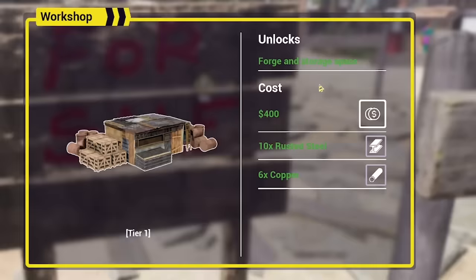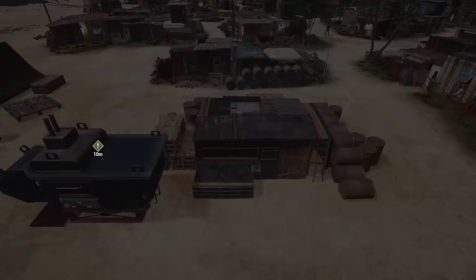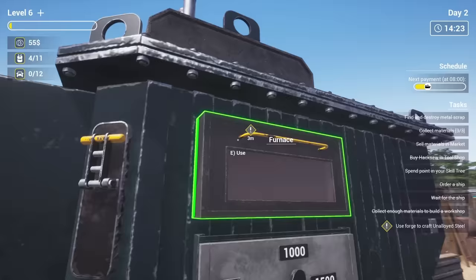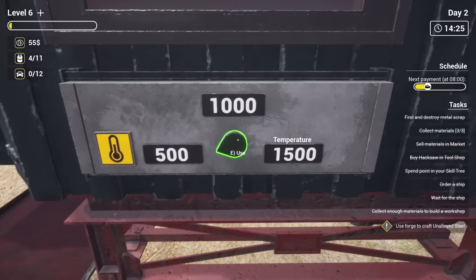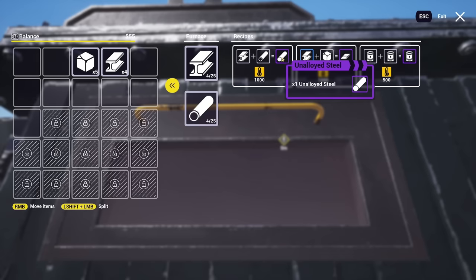Everything's green — green is good! So let's buy the workshop. A new day passes and it's been built. Holy crap, that's a lot of building and equipment. So this is a furnace — this is how we get rarer materials. If we want unalloyed steel, we can put in rusted steel and copper, melt it at a thousand degrees. So four of each, turn it on.